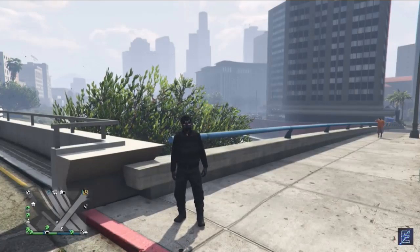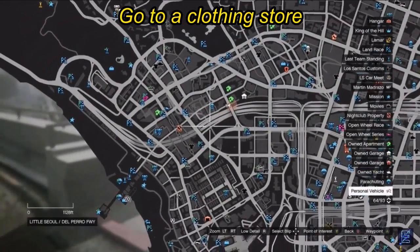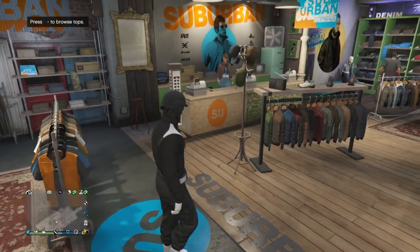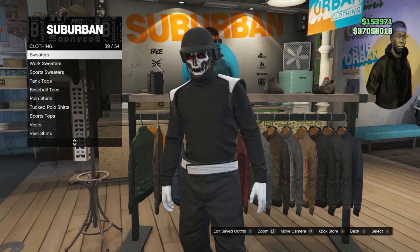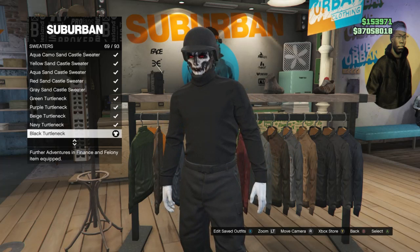Once you are back in a public session you should see that you are wearing the outfit with the black joggers. Now head to the clothing store. When you get there you should already be wearing the black joggers, but for this outfit go over to your tops. Scroll down to sweaters, which will be on slot 39, click on sweaters, and equip the black turtleneck which is on slot 69.